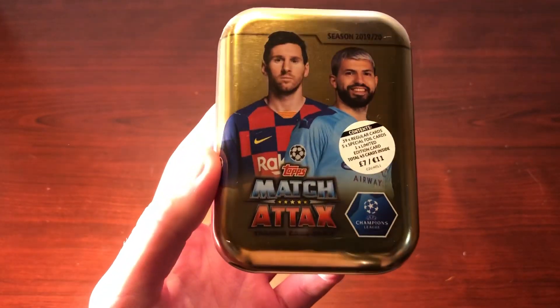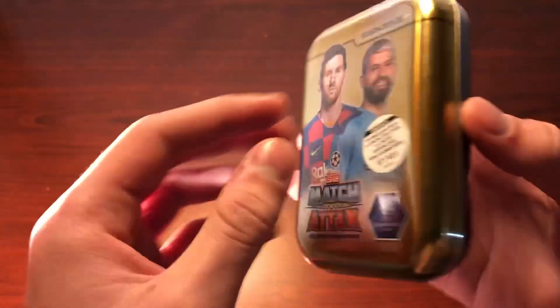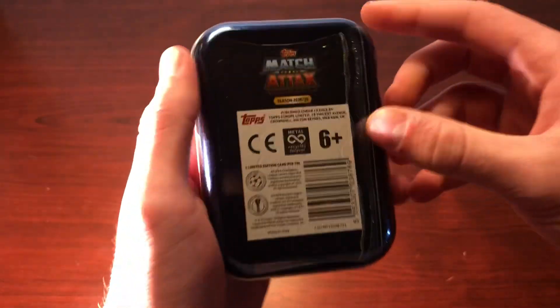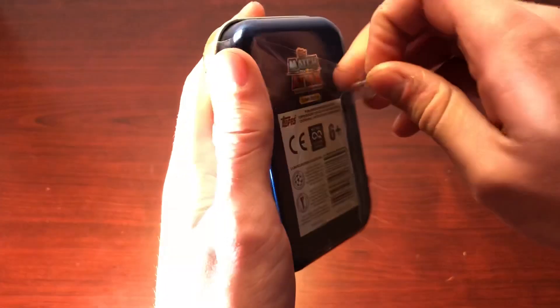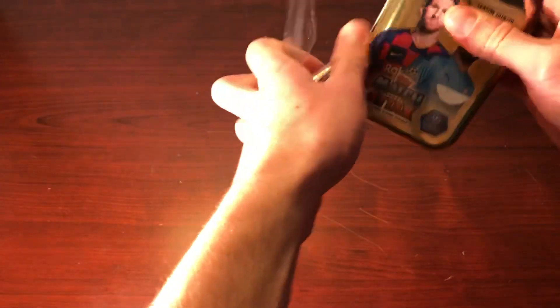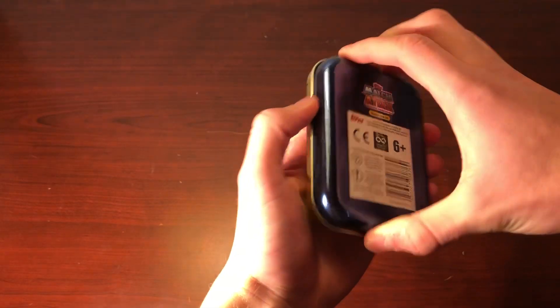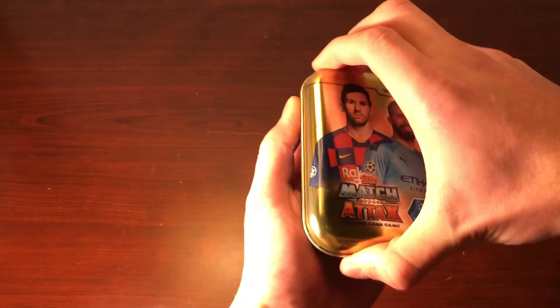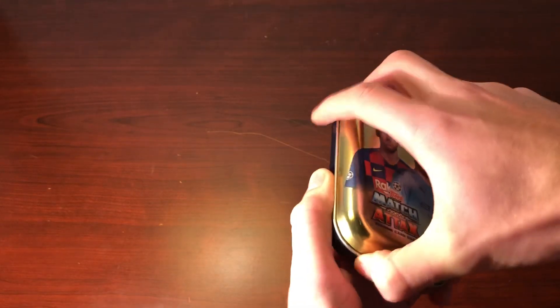I'm going to show you the design of the tin here — here's the front and the back. And we'll just get into this tin. They've made it really easy to open these tins this year; you just pull this little piece of plastic on the back and then you can get these peel off quite easily. I believe we want to open it from the back — or actually, let's go with the front, to save the limited edition for last.